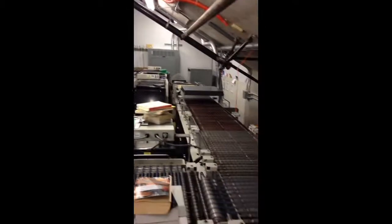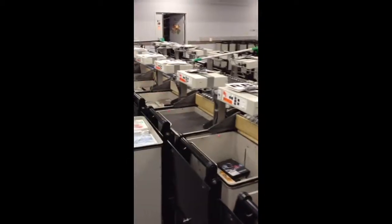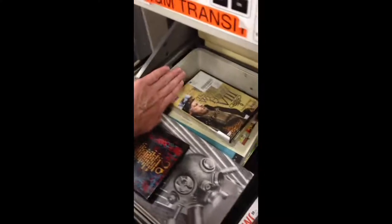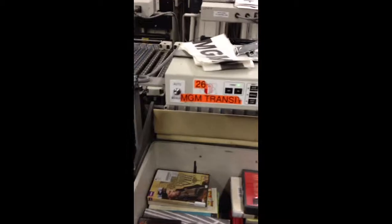So here's the unloaders. There's the scanner. It comes down these arms and drops into these bins. These little photo eyes on here — it drops down as it fills up. And each one has a label here.